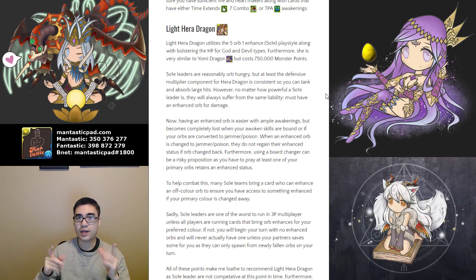At least for Light Hera Dragon, the defensive health multiplier is always there — you don't have to worry about it, it's there all the time so you can tank big hits without worry. But the problem is 5O1E leaders, no matter how powerful their multiplier, are going to have the same liabilities they've always had. It is a little easier nowadays to have enhanced orbs on the board because we have more subs with orb enhance awakenings, but you need that enhanced orb to actually deal damage. If you connect five orbs with no enhance, nothing happens — no sparkle or fireworks.